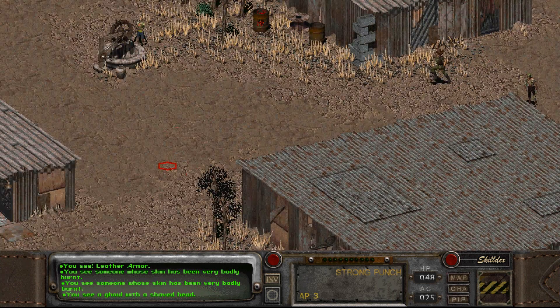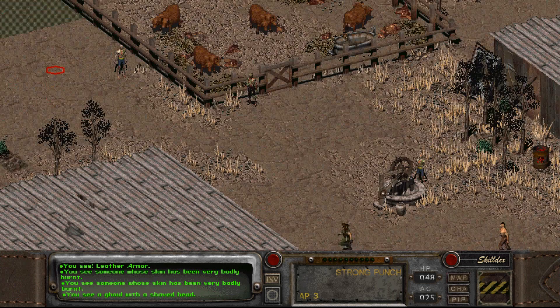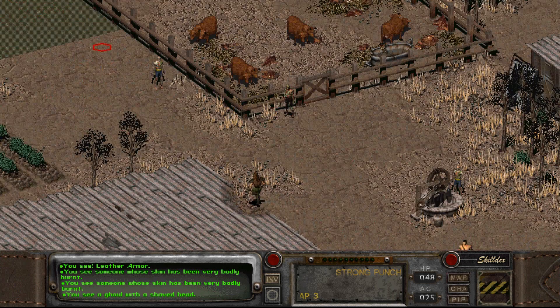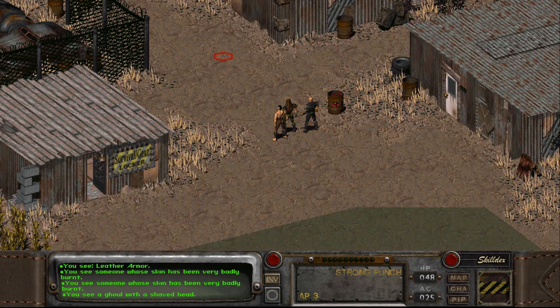You should be careful, children, when you're squeezing lemons. They can squirt citric acid into your eyeball. It burns. Oh, it burns so much.